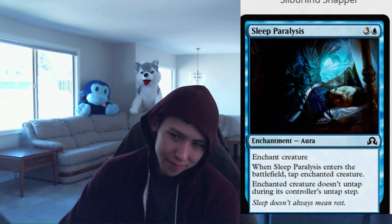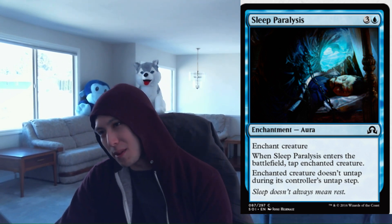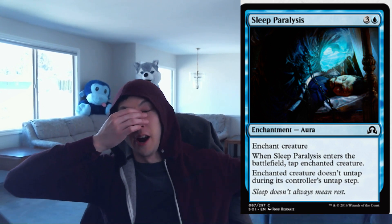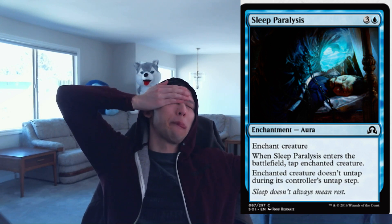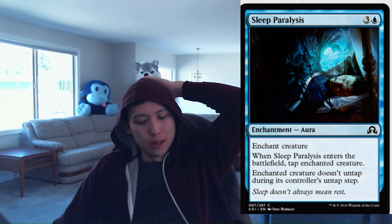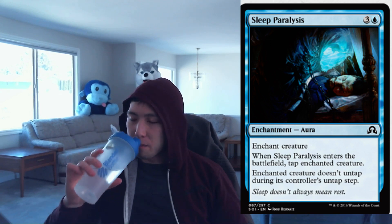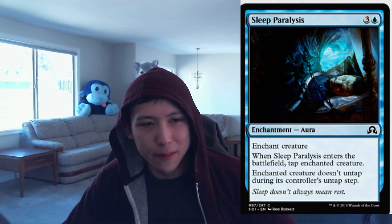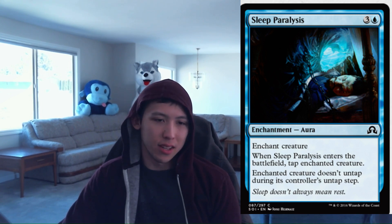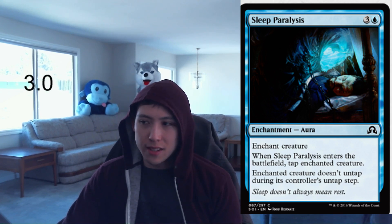Sleep Paralysis: 1 blue, 3 colorless, Enchantment Aura. When it enters, tap the enchanted creature; enchanted creature doesn't untap during its controller's untap step. This is nice because it taps the creature immediately when you cast it — so you can use it on a creature with Vigilance or one that just entered the battlefield. It basically permanently removes it. Sometimes you'll have to use it on a creature with tap-independent abilities, but even then this is pretty strong for a blue removal spell. It's probably splashable if you don't have enough removal. Sleep Paralysis: 3.0.